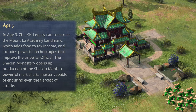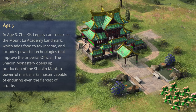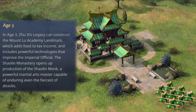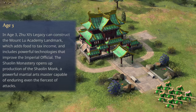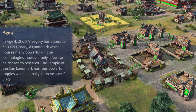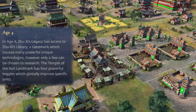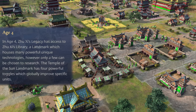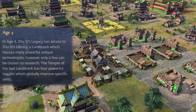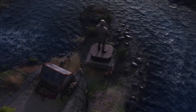In Age 3, Zhu Xi's Legacy can construct the Mount Lu Academy landmark, which adds food to tax income and includes powerful technologies that improve the imperial official. The Shaolin Monastery opens up production of the Shaolin Monk, a powerful martial arts master capable of enduring even the fiercest of attacks. In Age 4, Zhu Xi's Legacy has access to Zhu Xi's Library, a landmark which houses many powerful unique technologies, however only a few can be chosen to research. The Temple of the Sun landmark has four powerful toggles which globally improve specific units.